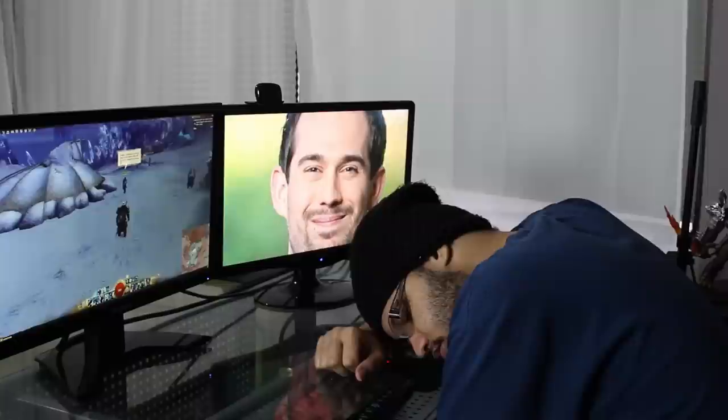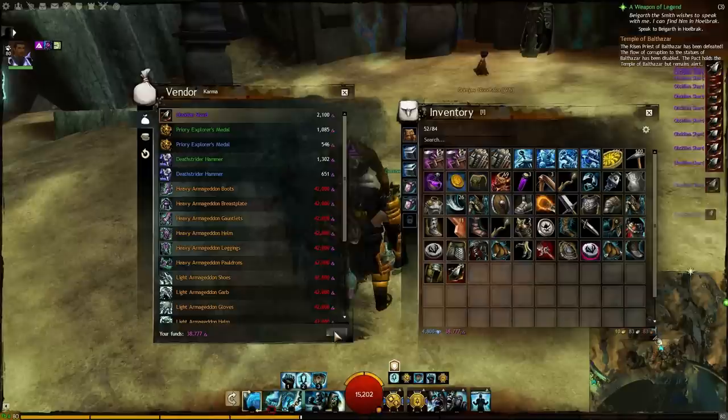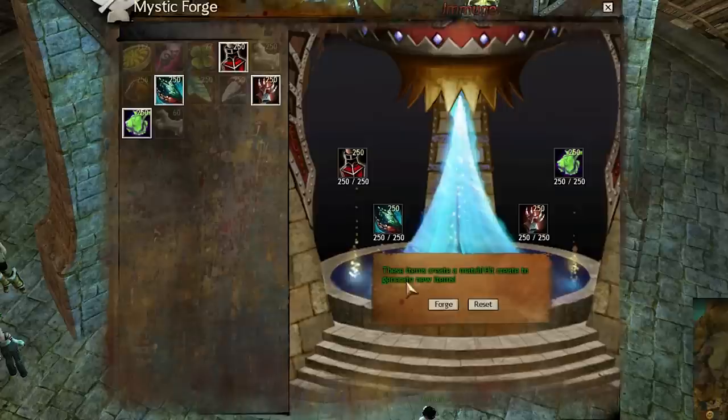Bloodstone Shard — easy. All you have to do is get 200 skill points. I love whooping my skill points, homie. 250 Obsidian Shards — also easy. Karma tends not to be a problem anymore; it's your sanity — I mean gold. Gift of Mastery: done.